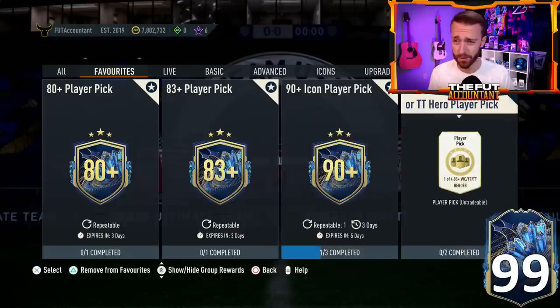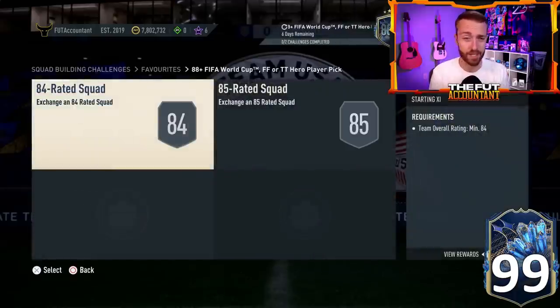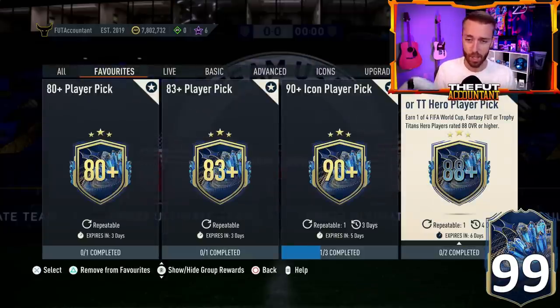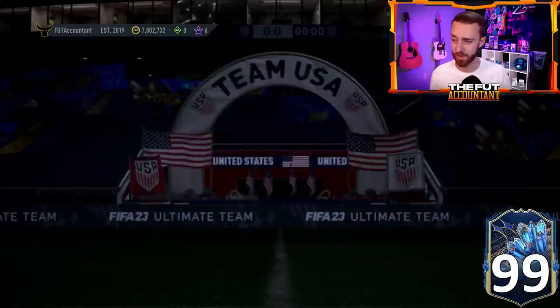There's an 80-plus player pick which is just all gold commons, and an 83-plus player pick which requires an 82 squad and an 84-rated player. This one's a bit expensive and it definitely is not worth it from scratch, but it probably has the best pack weight out of all these packs if you're just looking to pack Team of the Season cards. We also had the 88-plus FIFA World Cup hero trophy Titans player pick — every single time I see one opened it's just World Cup heroes from since December and it's just not worth it.